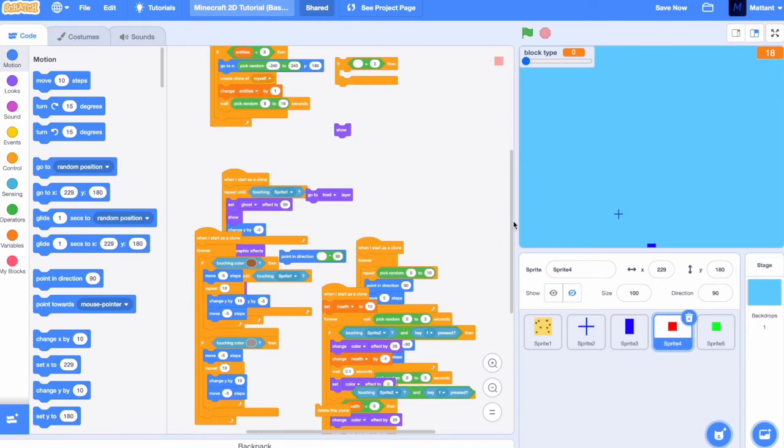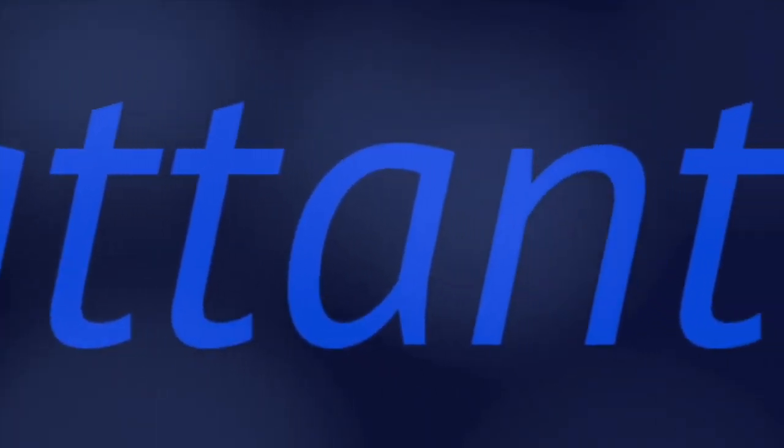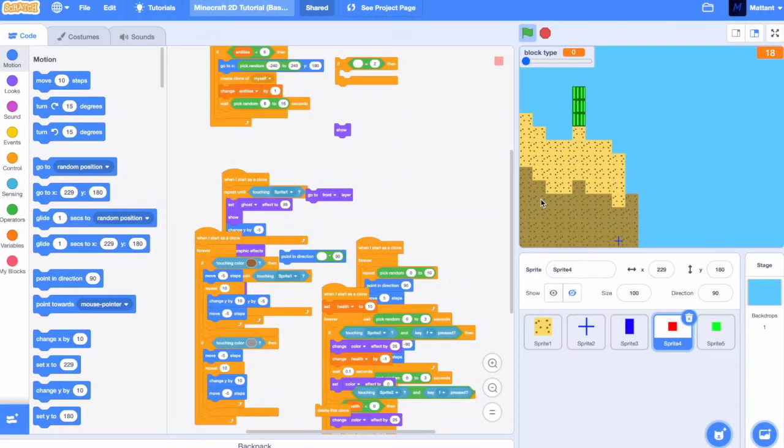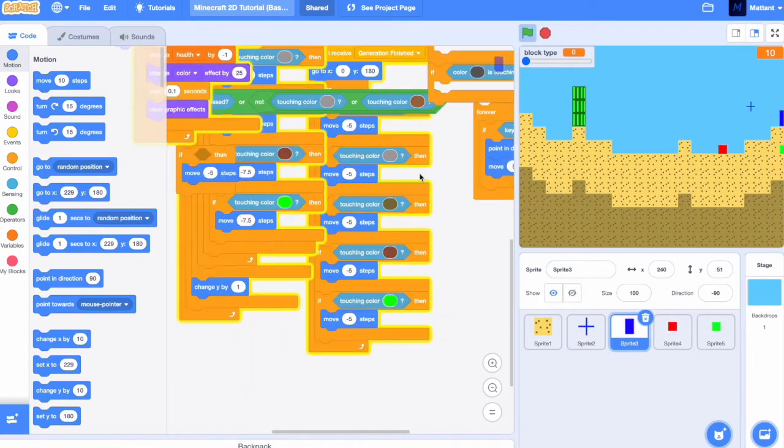Hello, and today we're going to add the Snow biome and also fix up collisions in the Sprite 4 and Sprite 5 entity sprites. As you can see, at the moment the entities are not colliding the same way as the player is doing with the walls. To fix this, we're just going to add the collisions we added yesterday into the entities.